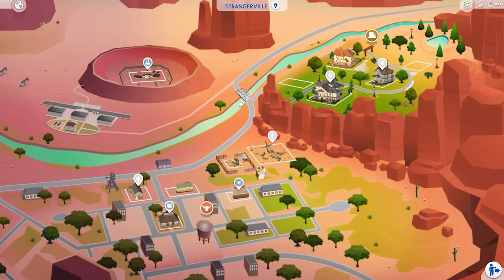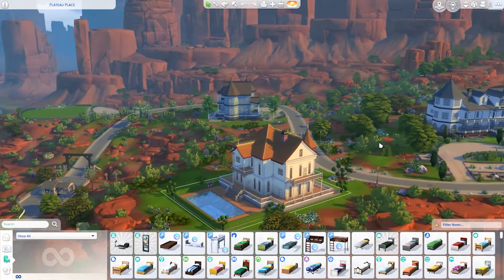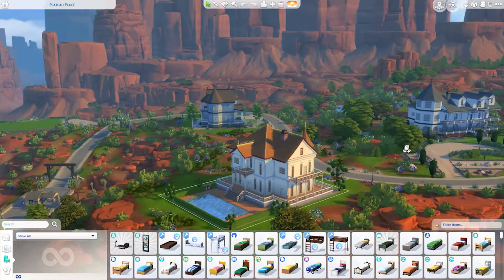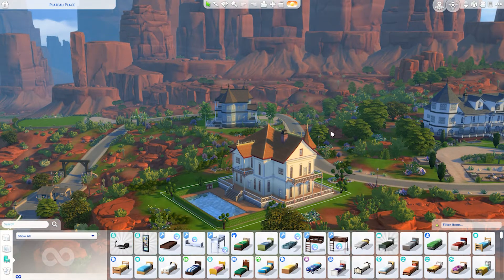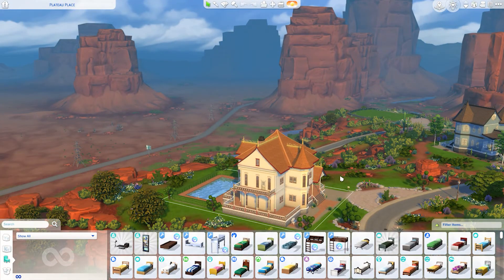Stranger Ville is next — very weird, which matches the slogan of the pack. We have a secret lab, a downtown area with weird and slightly ugly houses. The builds are very empty and the gameplay is something you play once and never return to. For me it's like: I did it, and I'll never visit it again.